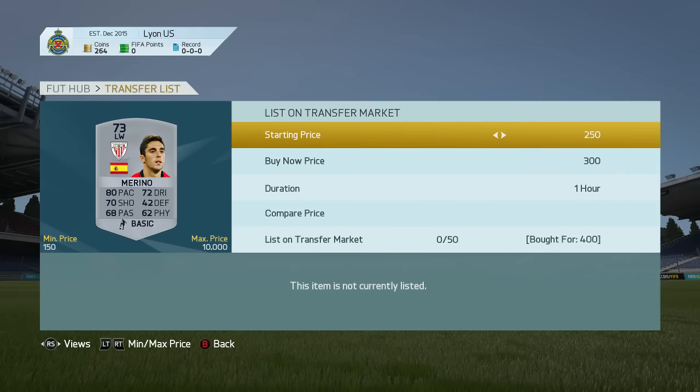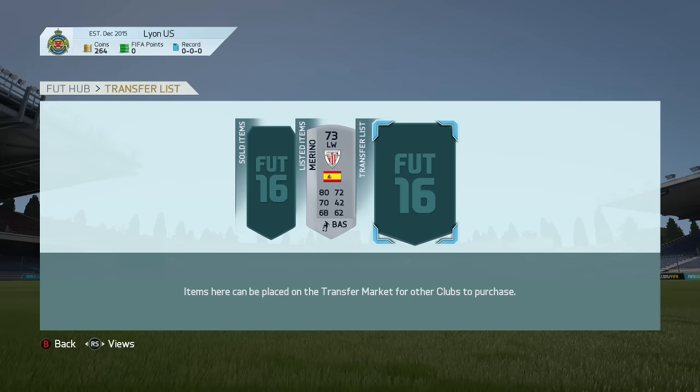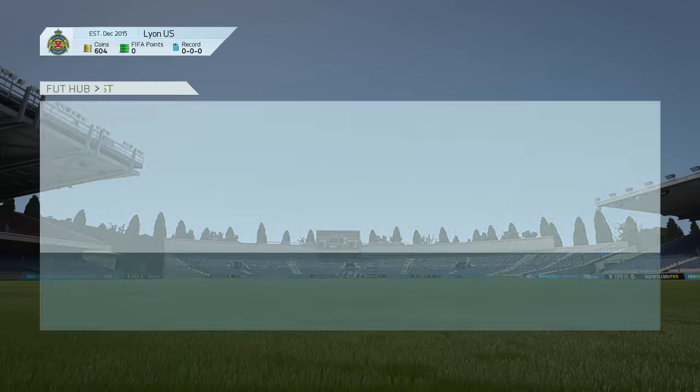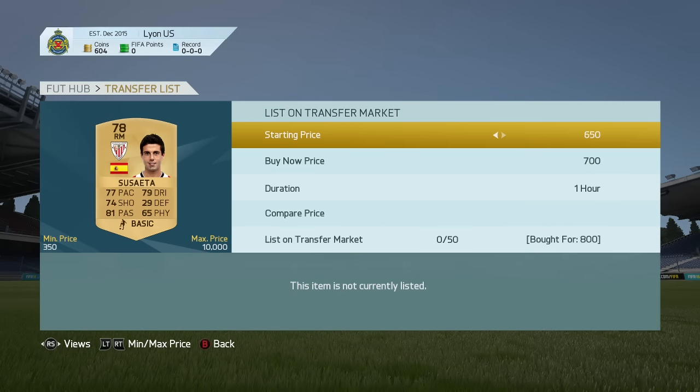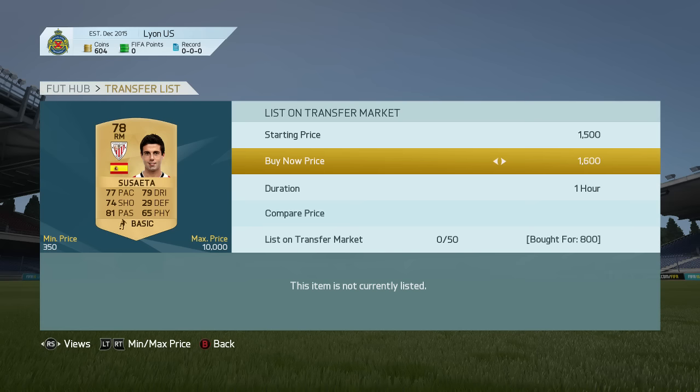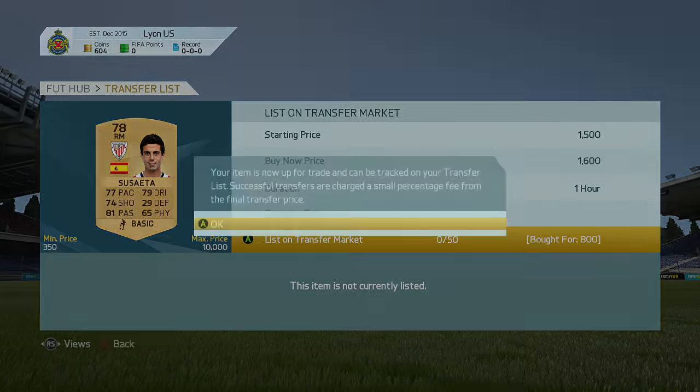I'm going to get this guy for 400 coins that I can list up for 1.2k. He's got some pretty solid stats. It's weird how players would go for more if they were rare, but anyway, I get this Mitsu Sueta here — this normal version for 800 coins — I can list him up for 1.6k, like doubling my profit on him.